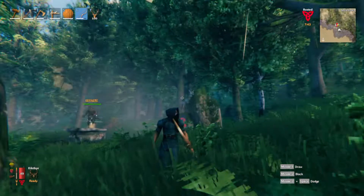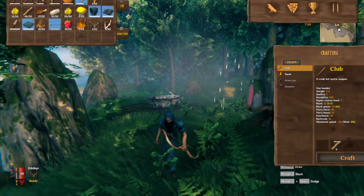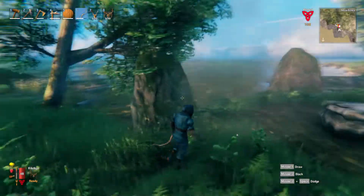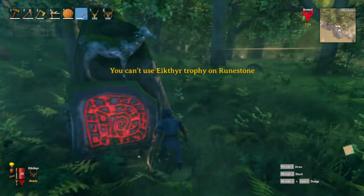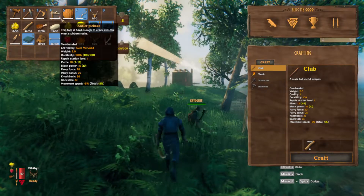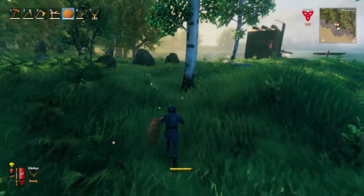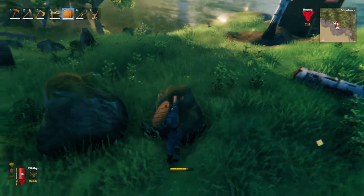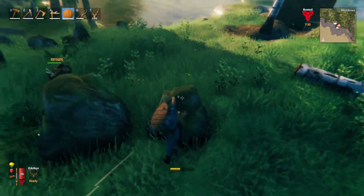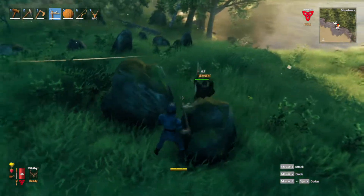Anyways, Elk tier drops hard antlers and the trophy. Of course you will have to offer the trophy to the sacrificial stones for the power of Elk tier, which — as you can guess from a speed-based animal — will just reduce the stamina that you use when you're jumping or running. The antler is used for the antler pickaxe, which you can use to simply mine stone and avoid any stone shortages. What you're seeing at the moment is me punching the stones, so don't do that because that's not going to net you anything.